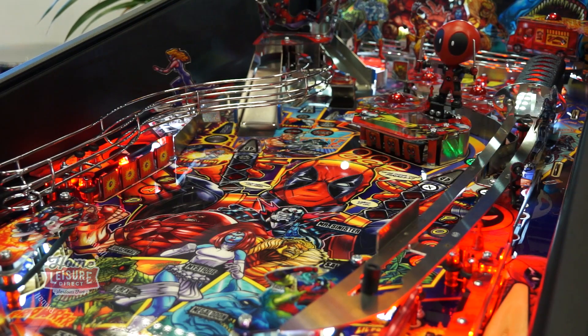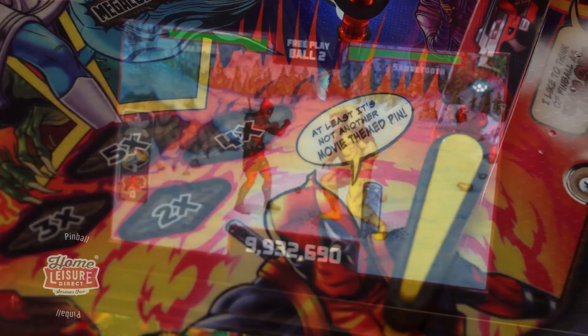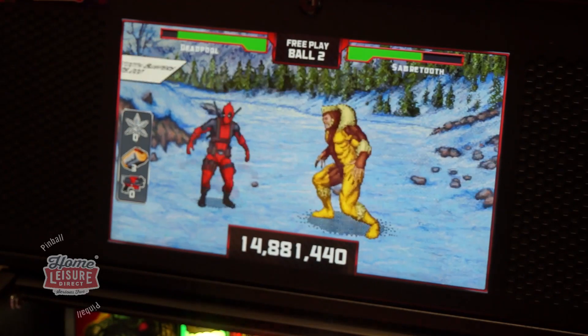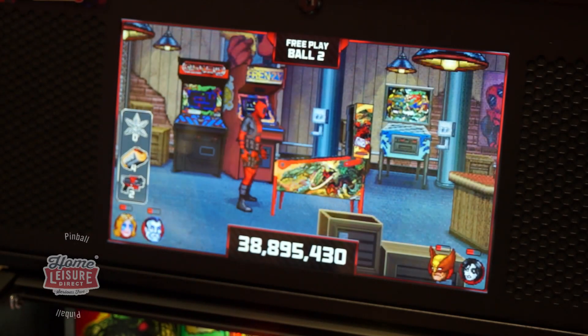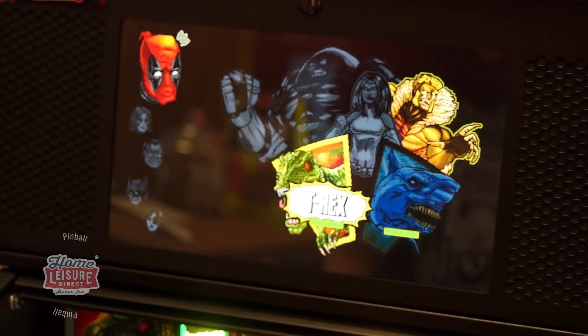The parody nature of the game extends to visuals and sound effects. Utilizing Stern's high-definition screen, the game takes on a pixelated, almost 16-bit comic book appearance when displaying animations and game modes. This is especially so when you begin battles against Deadpool's enemies, where the screen takes on the appearance of a 2D fighting game.